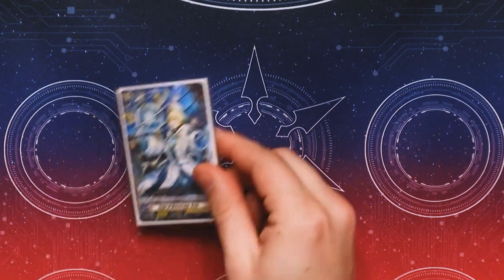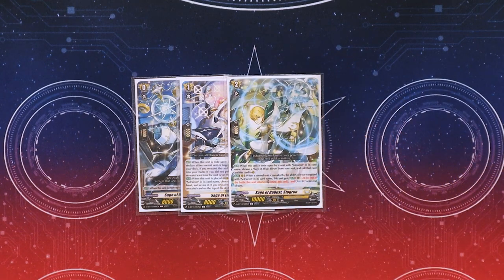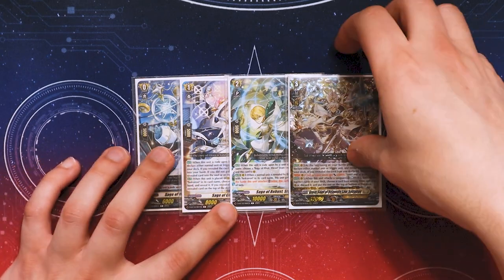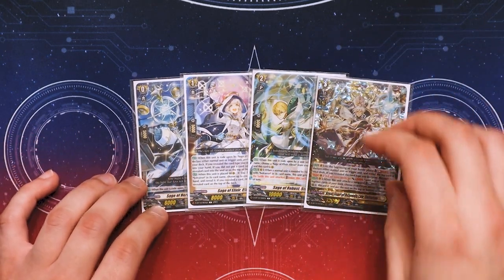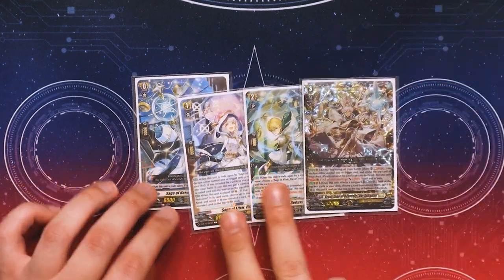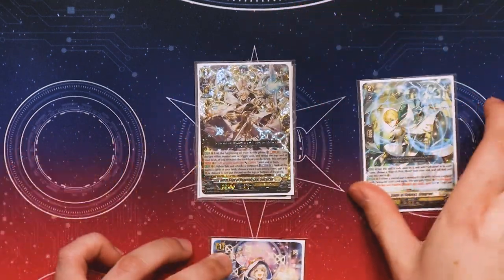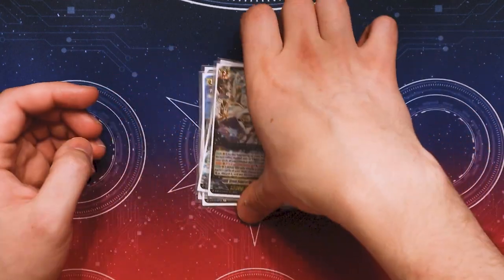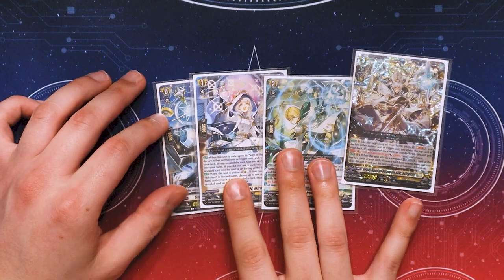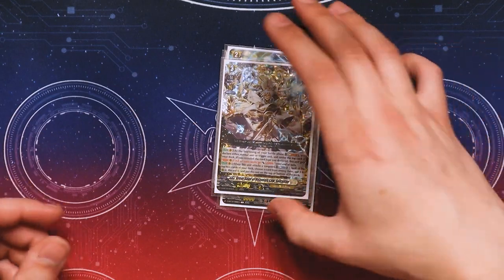Starting off with the ride deck, going with Sol Rion. We've got Elyron for grade 1, Stogron for grade 2, and Sol Rion for our main grade 3. This lineup is pretty much the ideal one, because the minute that you ride Sol Rion on top of Stogron, you can call both of these out to your rearguard circles. So you get two rearguards just from the ride line alone. These cards are also really good as rearguards — they have rearguard abilities — so this is pretty much the best ride line for your Sol Rion ride chain.